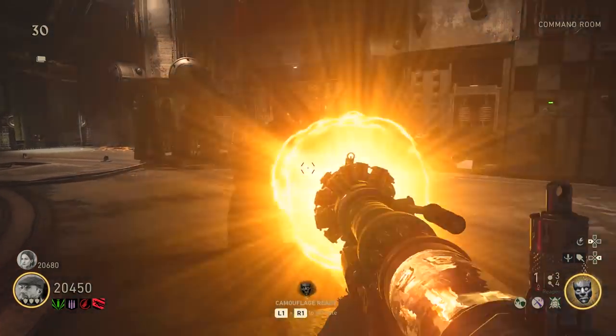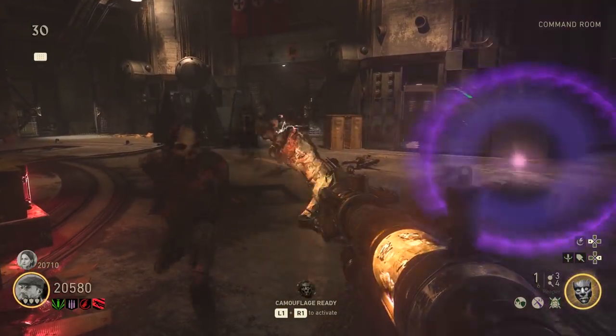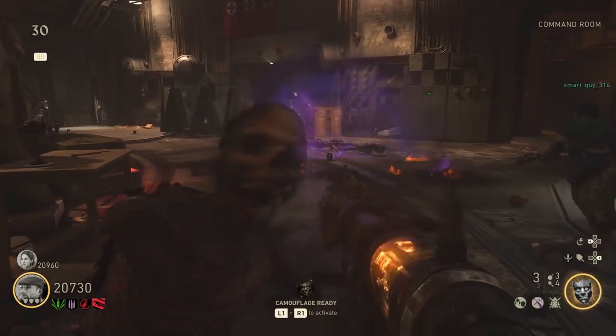Hi guys, Mr. Ruffwaffles here. This is a guide for you to upgrade the Tesla gun into the Reaper — that's the yellow variant — in the Final Reich.